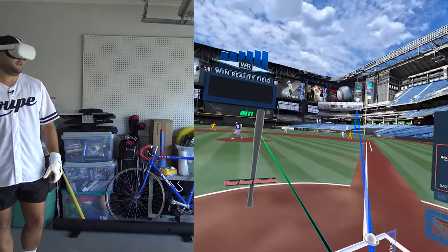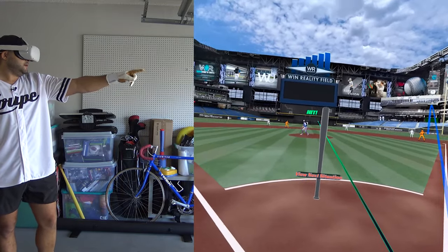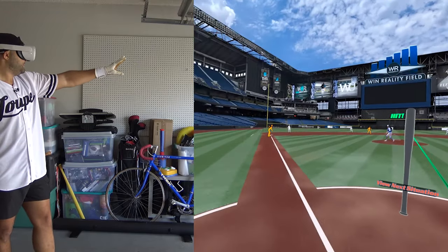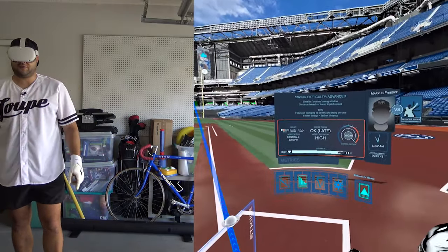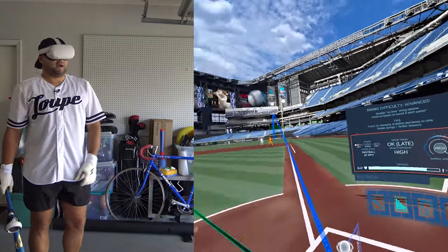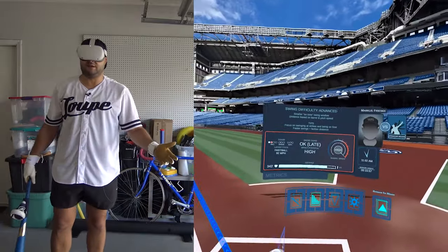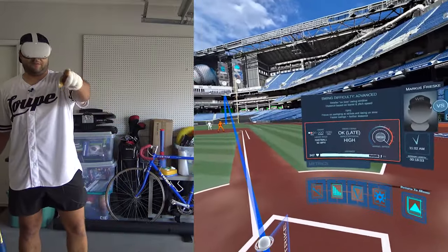343 feet — I think that's a home run! Remember we said 413 to center, 409 to straightaway, 378 in the gaps, and 325 down the line. We hit it 343 down the line — that's an oppo bomb off Matzek, a grand slam! We just hit a granny! If you want to debate it, debate it in the comments. I'm taking that 343 down the line.